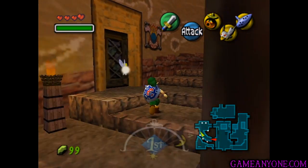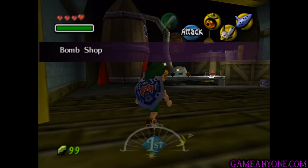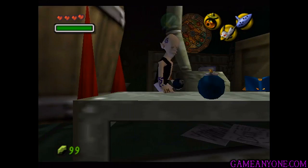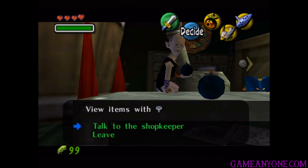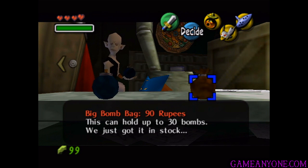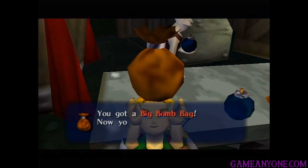We're going to go to the top door up here. This is the bomb shop. Let's head on in. We can talk to the very strange-looking man at the counter here. We're going to head over to the right and find the big bomb bag for 90 rupees. That's why I went ahead and got that. So let's go ahead and buy this — this is kind of like our first little equipment upgrade.